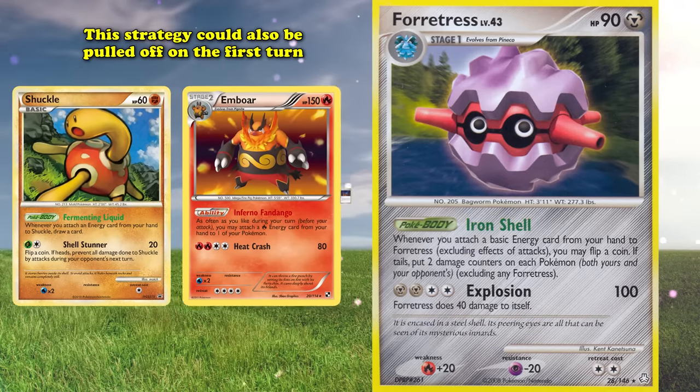In second place, we have Shiftry from Black and White Next Destinies. Its Giant Fan ability lets you flip a coin when you evolve one of your Pokemon into Shiftry — if heads, shuffle one of your opponent's Pokemon back into their deck. Its attack Tailwind deals 60 damage for 2 Darkness and 1 Colorless. For the longest time, Shiftry wasn't more than a bulk card to fill the Next Destinies set list. To see how it became one of the most notorious turn 1 strategies ever, we need to look at the cards that enabled it — starting with X and Y Ancient Origins in 2015, roughly 3.5 years after Shiftry's release.